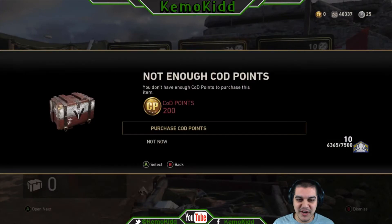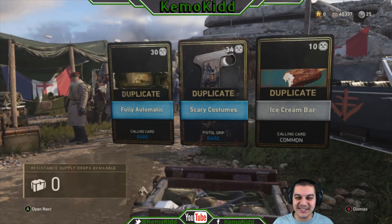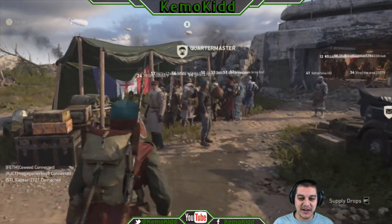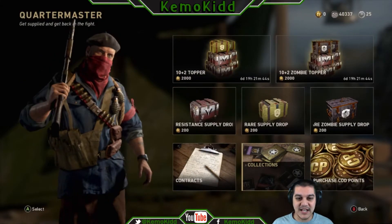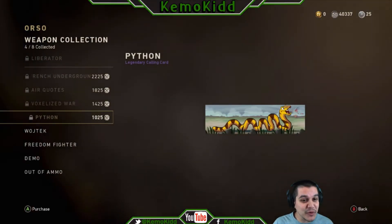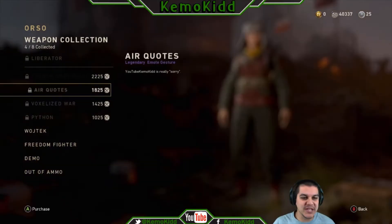All right, there goes that — never again. Fool me once, shame on you, but I'm not gonna be fooled twice. What I did get is more scrap, so I'm gonna go to Supplies and look at these collections. Resistance — all right. The Orso: I got four out of eight, so that's pretty good. Of course I got the weakest ones and the most expensive ones are still here. Look at the bottom four — are you kidding me?